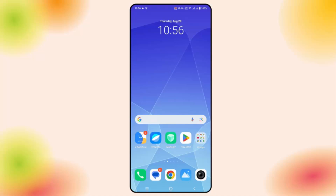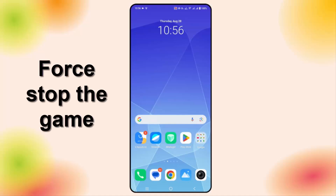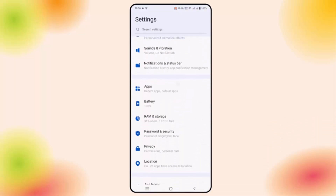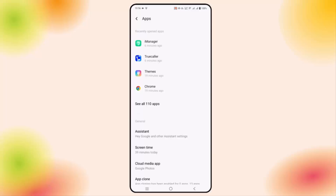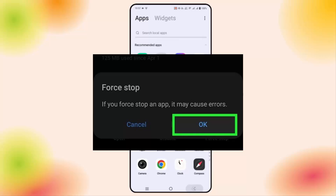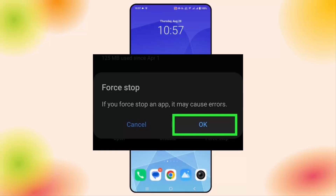Next is to force stop the game. Go to Settings, then go to the Apps section, search for the game, and you will see the Force Stop option. Simply click on Force Stop, and after that try to launch the game and check if this resolves the issue.